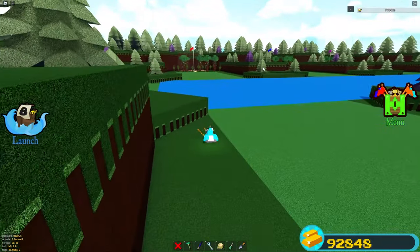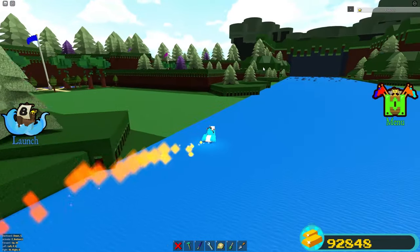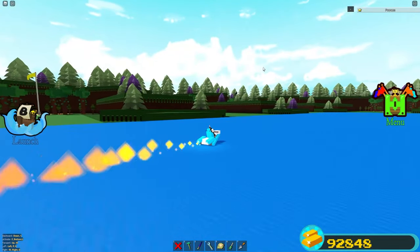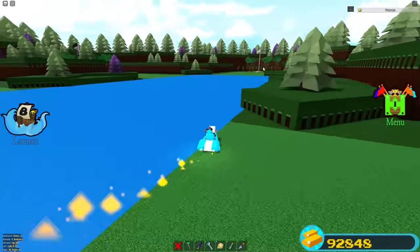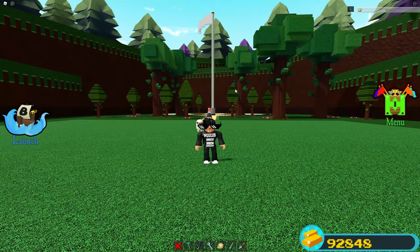It makes a big flame effect — let's go ahead and test it out. We're going to go super fast, and as you guys can see, it just creates a big flame and you go about two times faster. This jet ski is fairly simple, so let's go ahead and get into the tutorial.